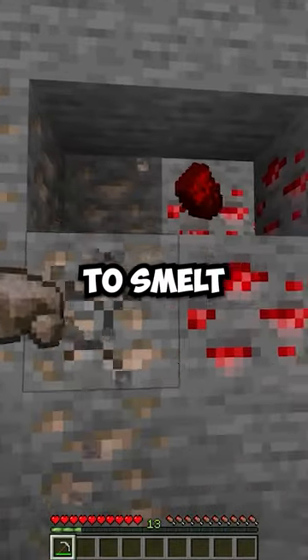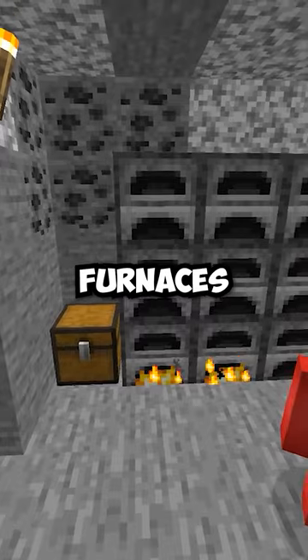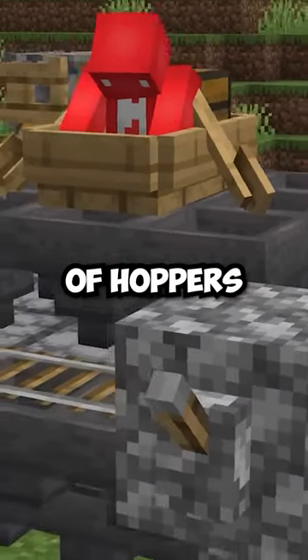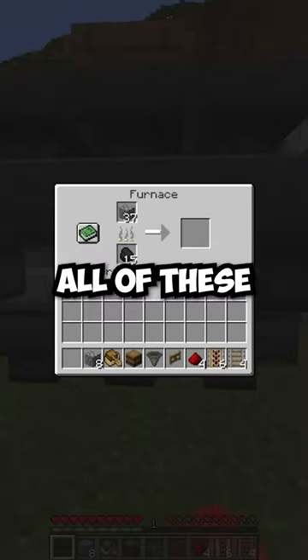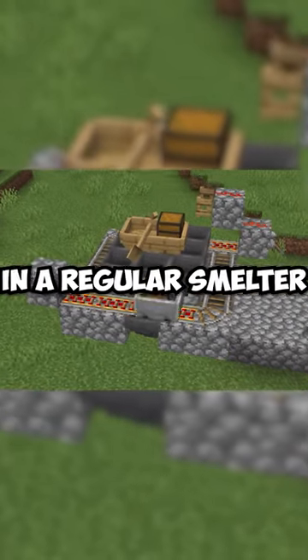As soon as you start to get resources that you need to smelt, you should not be wasting time individually putting them into different furnaces. Instead, with the help of the chest boat, we're able to position one of these on top of a bed of hoppers so that it'll evenly disperse all of our items across all of these different furnaces. And just like that, we're smelting nine times faster than we would in a regular smelter.